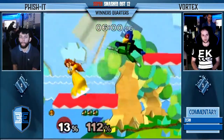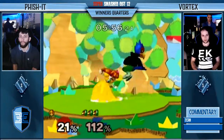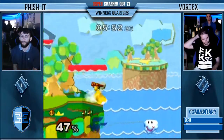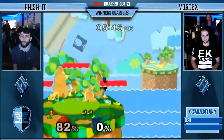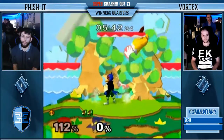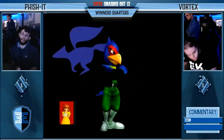I love the Waveland to grab attempt right there. Unfortunately, Vortex learned from the last time. Peach is eating percent right now — he does get the stock though. These lasers and aerials are just wrecking Peach's day right now. Sitting at 103%. Here comes a back air — and that's it. Vortex 2-1's Fischer.